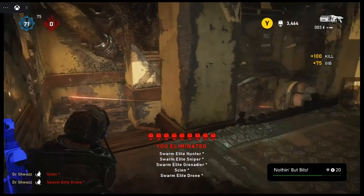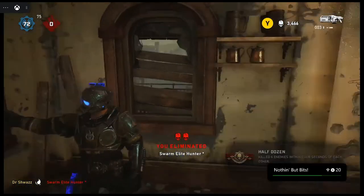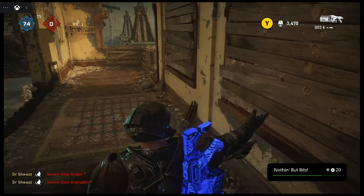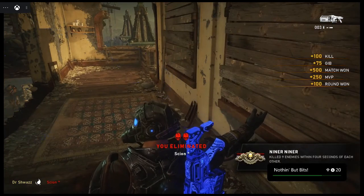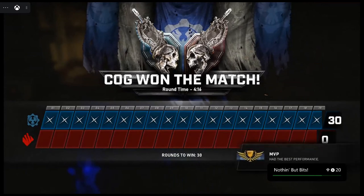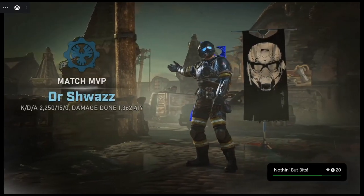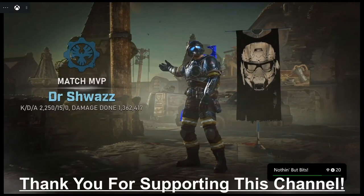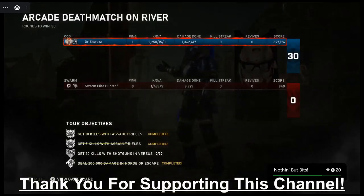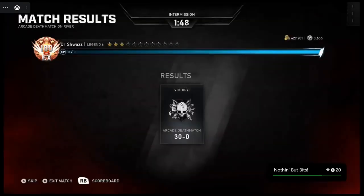That is pretty much it guys — that's a very efficient way to farm versus kills for the achievement. You'll be able to easily farm two versus achievements here: the first one for 25,000 kills called 'Yep, I'd Say They're Dead,' and then the one for 100,000 kills called 'Nothing But Bits.' To conclude, I'm going to show my final match screen. I did 30 rounds of Arcade Deathmatch on River — that took me about 2 hours and 15 minutes to get 2,250 kills. Pretty efficient. Of course, to get 100,000 kills this is going to take quite a while, but this is definitely the most efficient way to do it solo.